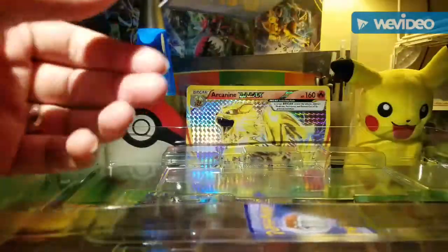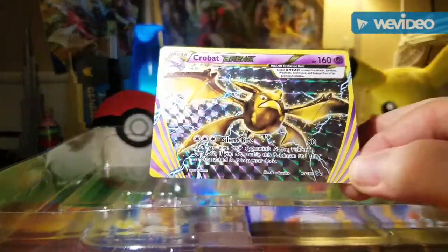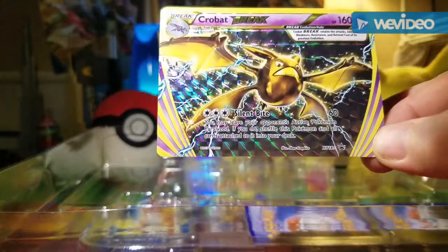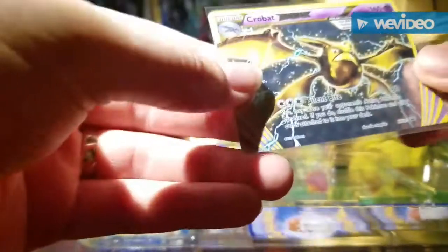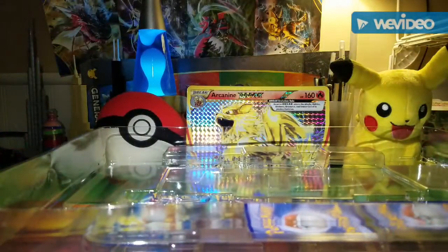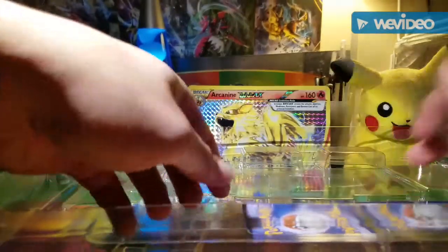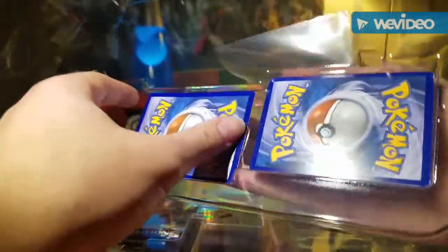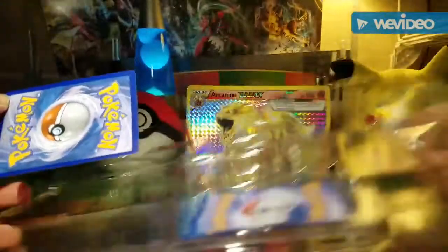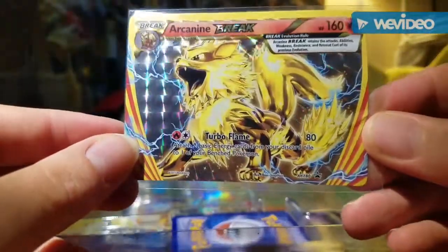First up we have the Crobat Break. Not too bad of an attack; it's got a good amount of HP. My only thing — I'm pretty sure the only Crobat is from Furious Fist, which is not in Standard, so it's a little bit of a bummer. But maybe they'll make a new one in Sun and Moon — I have no clue, just guessing there.